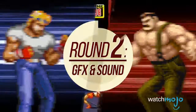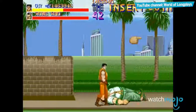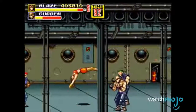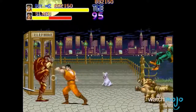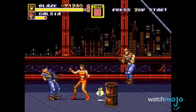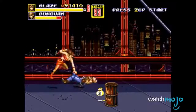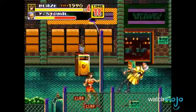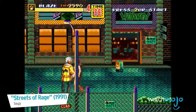Round 2: Graphics and Sound. Both games feature a similar story about taking back the crime-infested streets, but each one approached it in their own way. Final Fight is much brighter and more colorful despite the decrepit state the city is in. Streets of Rage, on the other hand, is dark and gritty at times to highlight a city at its breaking point. The character models for Final Fight are more detailed than the sprites in Streets of Rage, but the gameplay feels smoother for the latter, especially for the console releases.